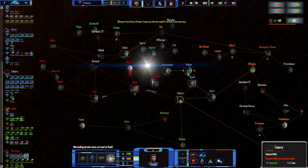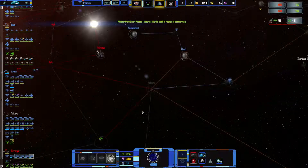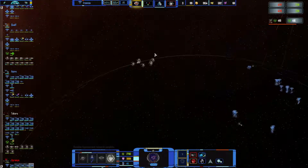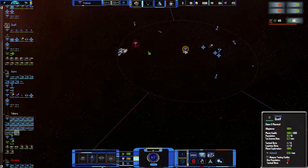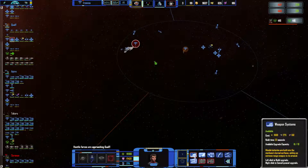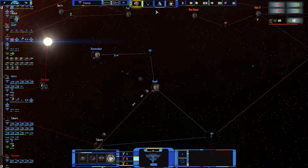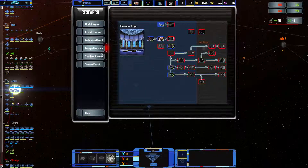I might as well try and get rid of the buildings there. So where are the pirates? I'm not sure where they were going. Research complete. Now they are arriving in Takers and they're actually going towards my system. Yes they are. Okay let's go there. Let's get another weapons upgrade. This base should be able to handle most of them.